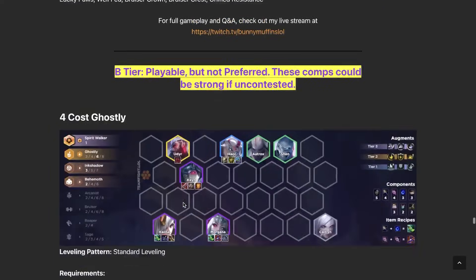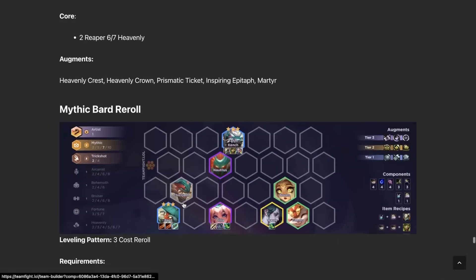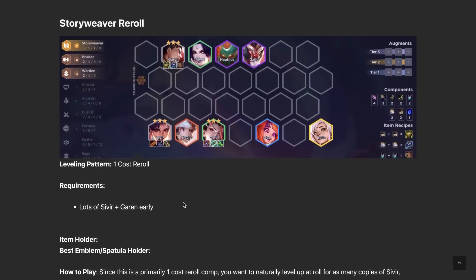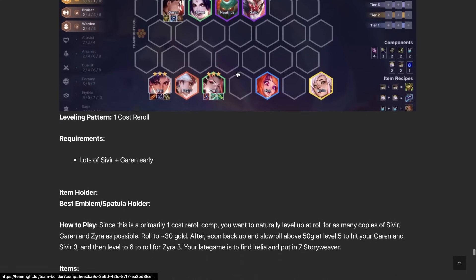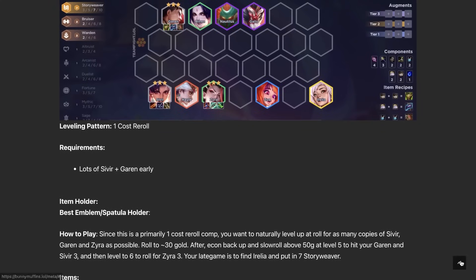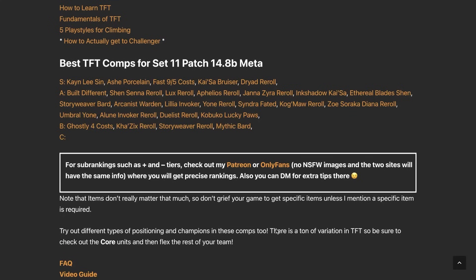Now onto the B-tiers — not too important. Forecast Ghostly got dropped here. Kha'Zix Reroll — you don't really want to be playing this. Mythic Bard — the other Bard comp is just better. Story Weaver Reroll might be the only playable one out of the B-tiers; if you get this comp completely for free in the early game you can still make it work. Kale is actually a solid carry, and getting plus-one Story Weaver augments helps hit thresholds more easily.